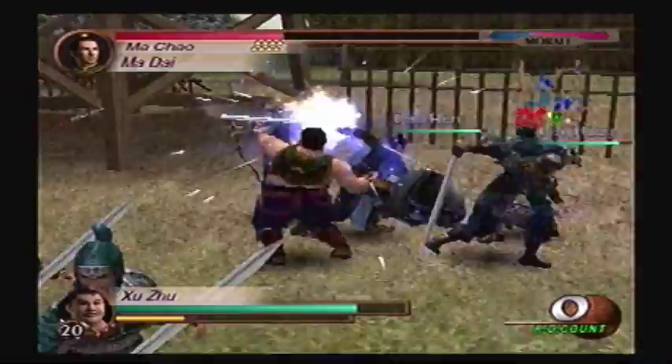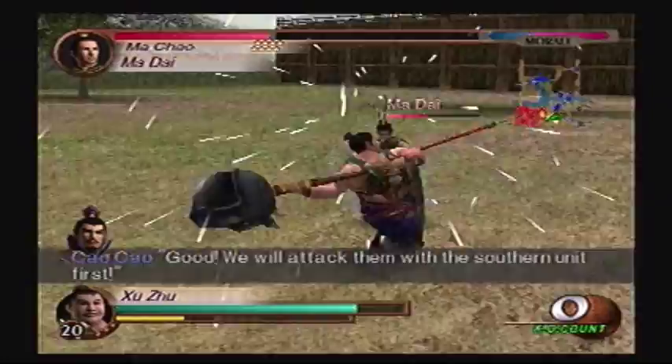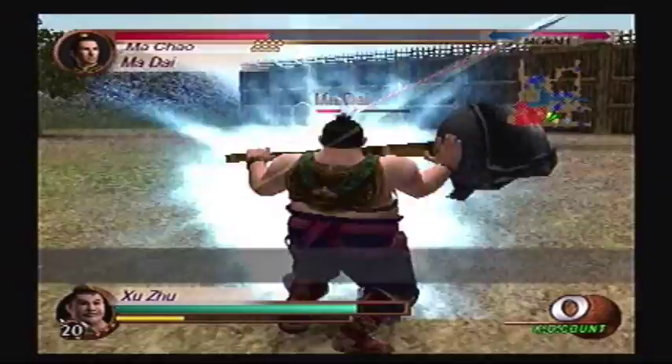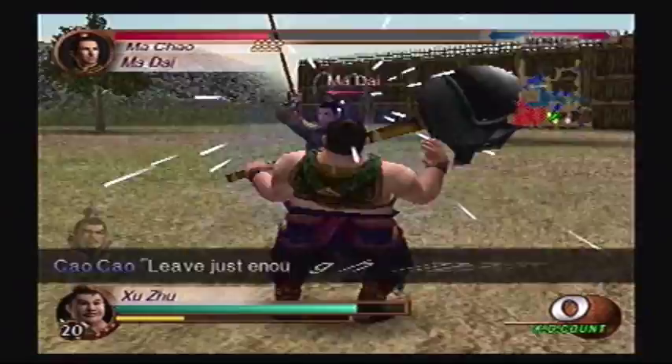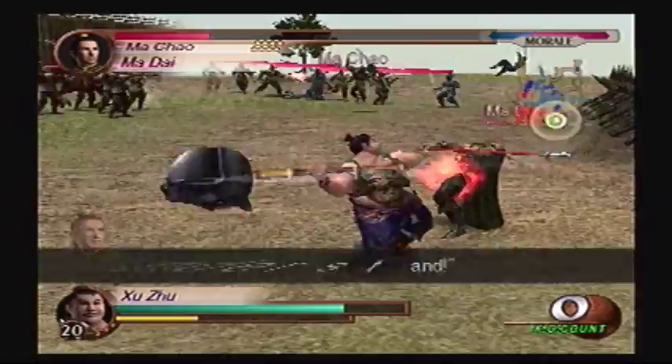I had to build up Shuju to max stats — or at least max that he can actually build, because max stats is not necessarily max stats. It's just max for that character. Shuju's six charge? Not exactly that great. It's just a bunch of bunny hops and then an earthquake.